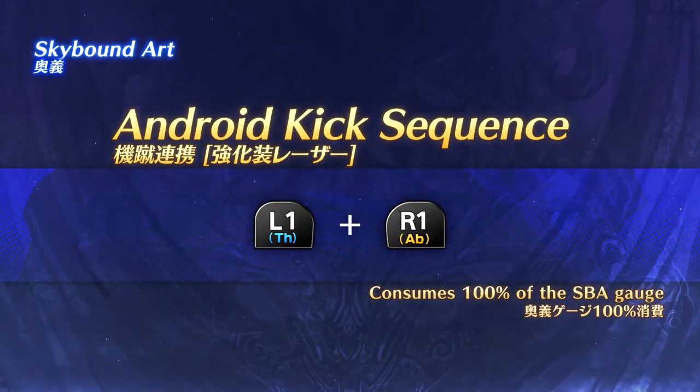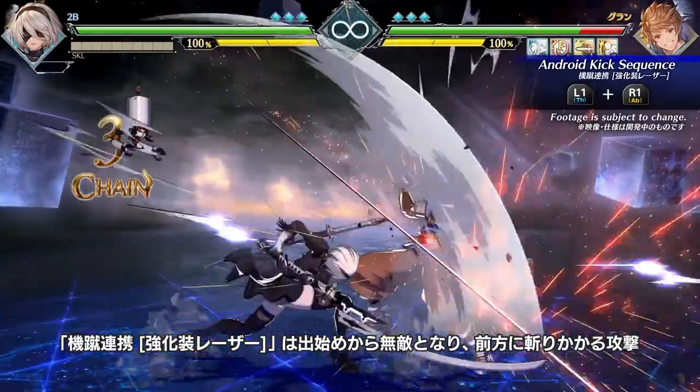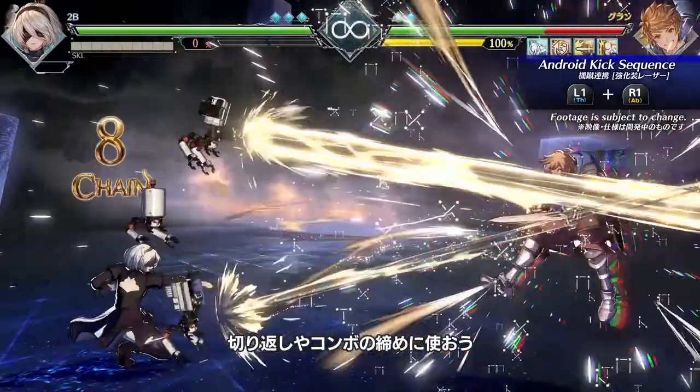Android Kick Sequence is a brutal assault with invincibility on startup. Useful as a reversal or to terminate combos.